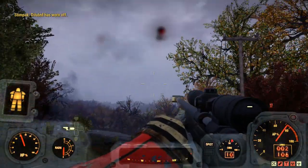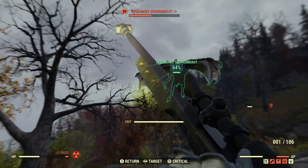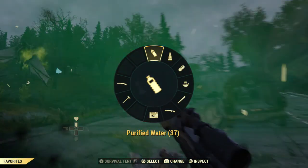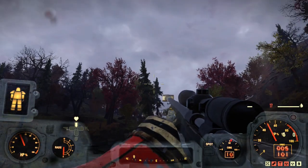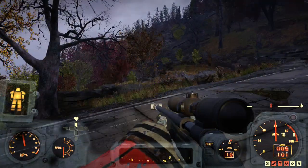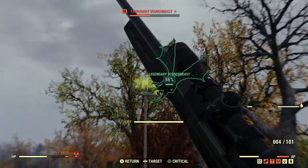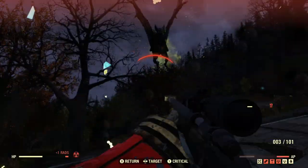Normally what I do is I'll just tag him with a sniper or a gun, whatever you've got — doesn't really matter. I find this is the easiest location to take out a Scorchbeast. It's generally on your own. There are a few low-level Scorch running around that you can take care of without too many problems.